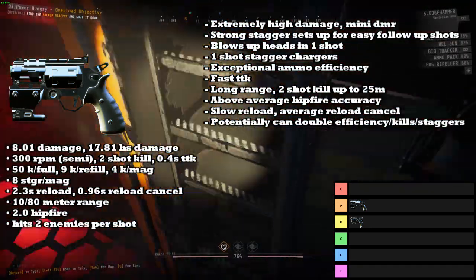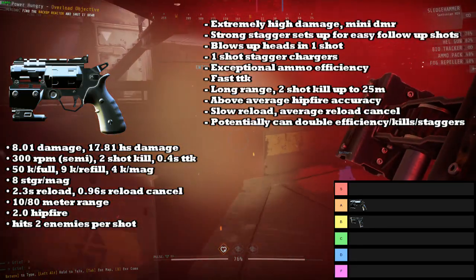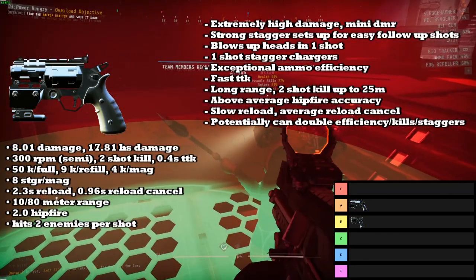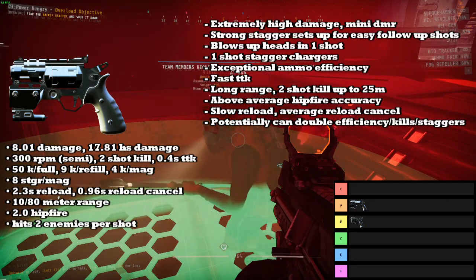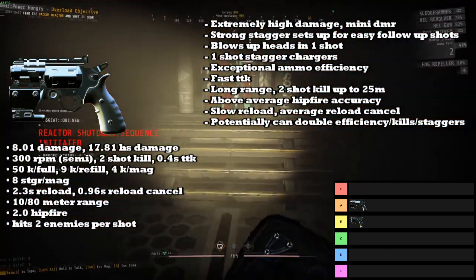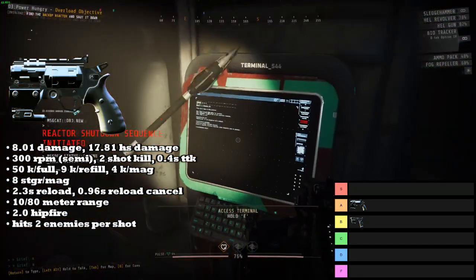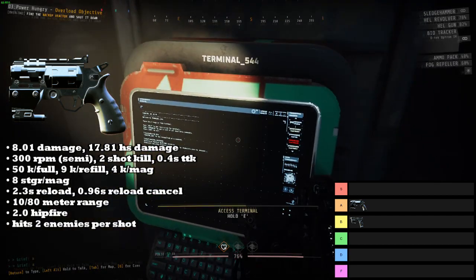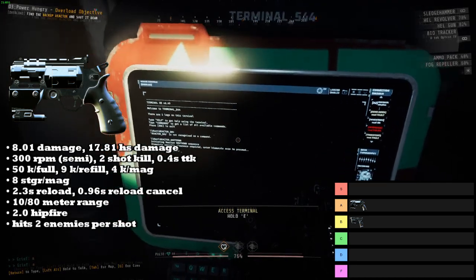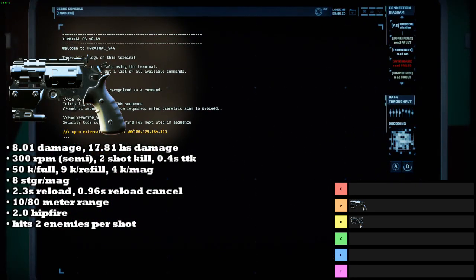It has above-average hipfire accuracy at 2.0 instead of 2.5. Its reload is slow to balance this out, but it does have an average speed reload cancel, so switching to your secondary early is totally an option. It is also a hell weapon and can hit up to two enemies per shot, potentially doubling all of your kill efficiency, staggers, and ammo. Overall, the Hell Revolver is a very, very strong weapon — if your aim is good, it's probably going to be the best weapon for you for almost every single level this rundown.